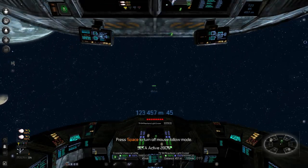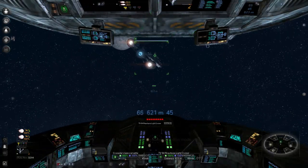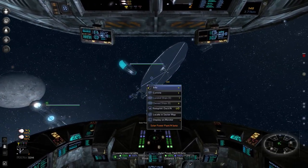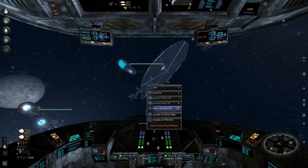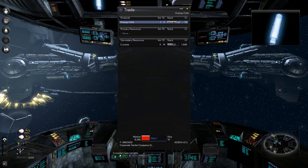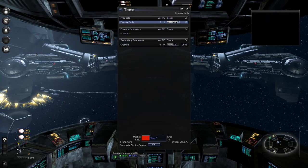I'll just give them all energy cells transferred, and then I'm gonna go back. They're up to 13 credits per cell so we'll just have to take that. Back up to 12 again — sweet.